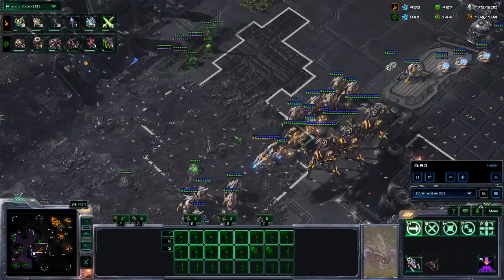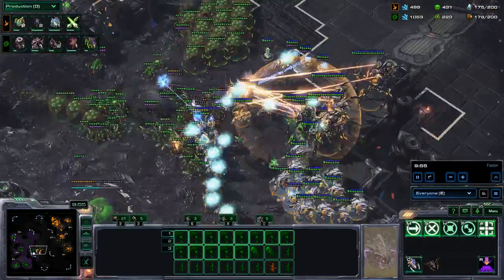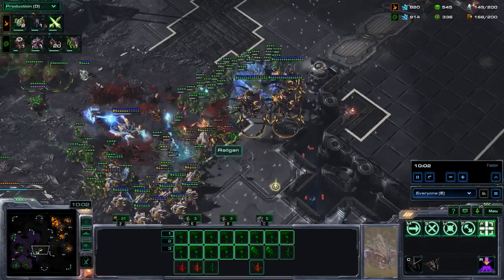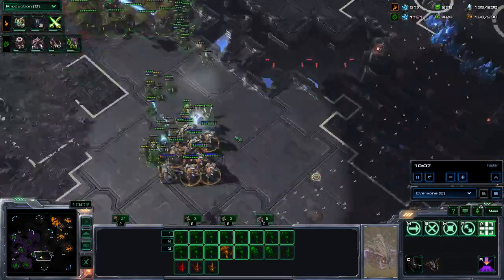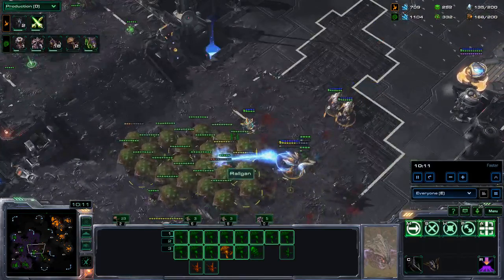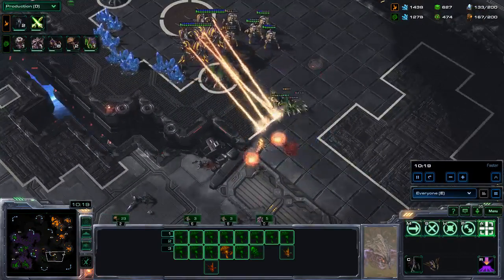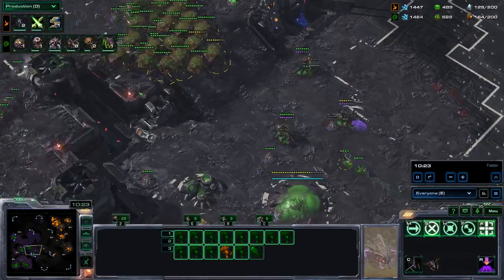He is ready for the big push out and I have my neural parasite ready as well. My spines are going down a little too quickly for my liking. I am trying to neural parasite the colossi — didn't quite get all of them, but I managed to delay them long enough for my units to deal with his. Here we see how well locusts perform against stalkers — two locusts, unupgraded, and they did quite a number on those stalkers.